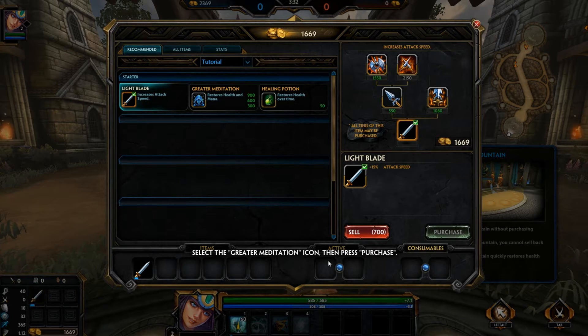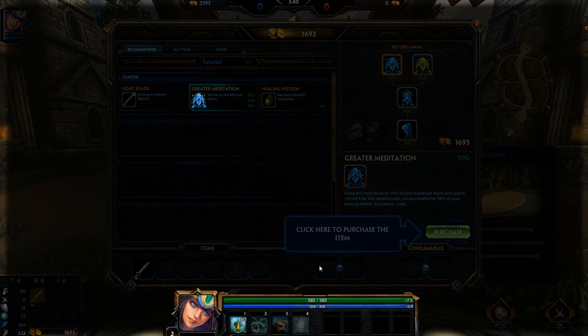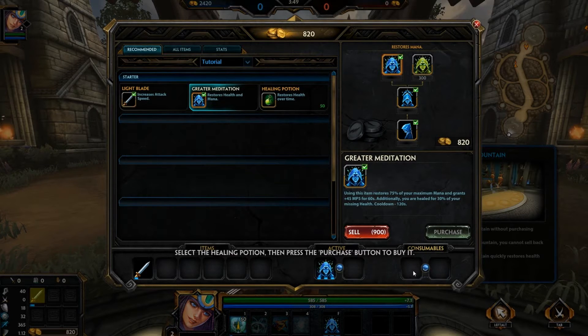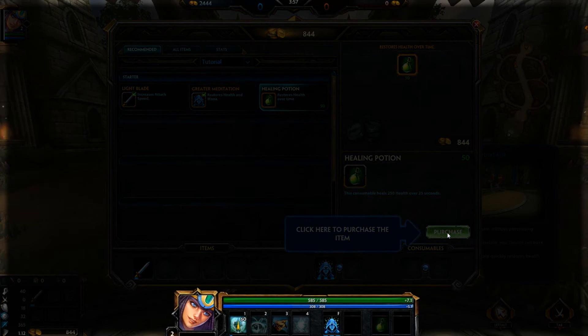So it says here: items, active items, and consumables. Active items are these, so let's put it in. Finally, let's buy a consumable item. Unlike active items, consumable items can only be used once. Consumables are probably potions — right here you can see health, and I'm pretty sure there's a mana one and something else too.